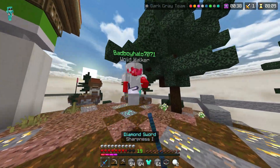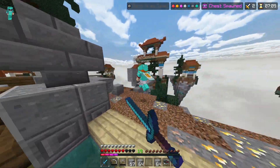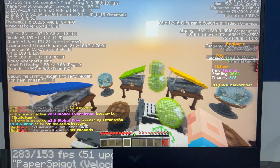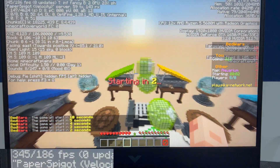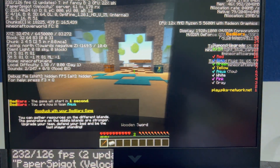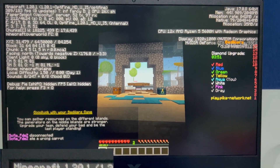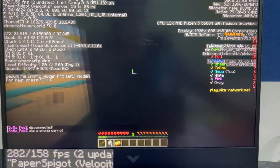Now we are going to check FPS on Pika Network or any Java server. Going to Pika Network and the FPS is around 330-344 — it doesn't change a lot. It is bigger than the servers, around 232-273. You can see how much FPS is coming here, which is about the same as what we were getting before.